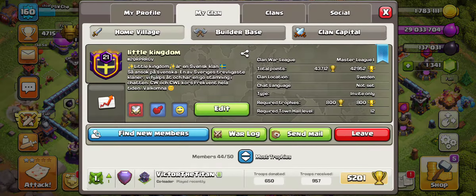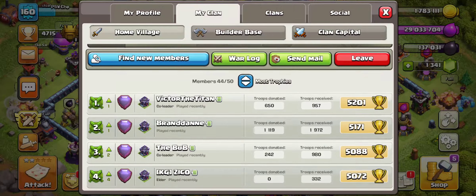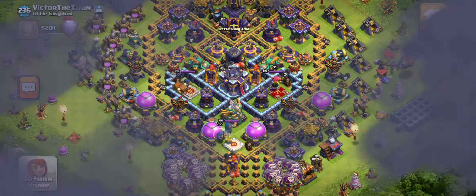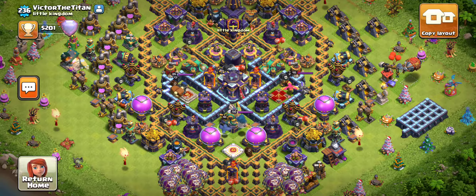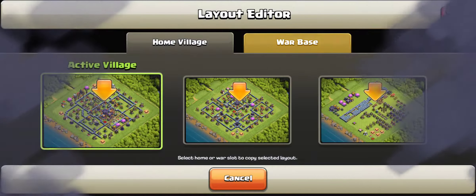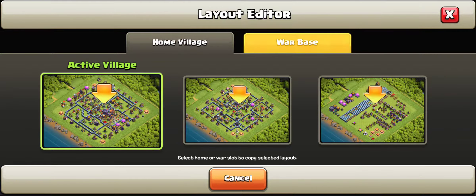I'm going to show you how to copy a base. Let's say I want to copy Victor of the Titans' base — I visit him, press visit, and then you see in the top right corner 'copy layout' — that's the one we press — and we go back home.